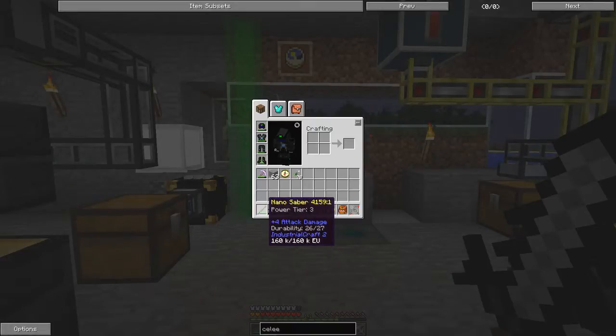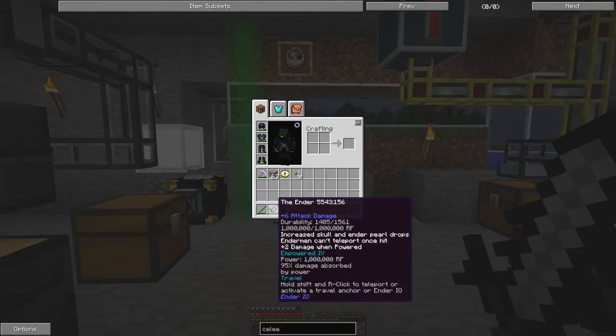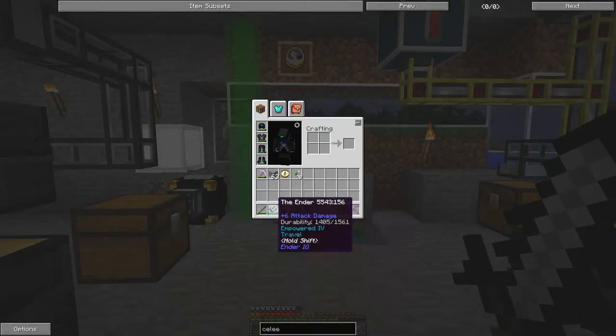Back to the inventory, I have a nano saber — a very useful weapon from IndustrialCraft 2, well worth having. I also have the Ender sword, empowered with Travel. The Travel empowerment reduces its damage, but you can simply right-click and teleport to a travel anchor, which I demonstrated in the first video and I'll do again in a second.